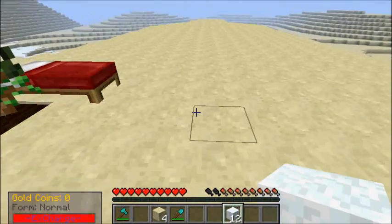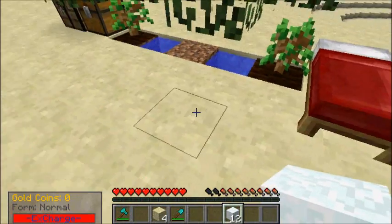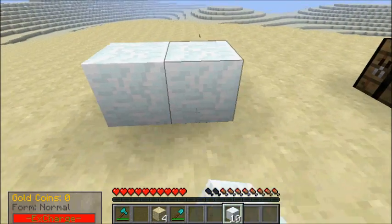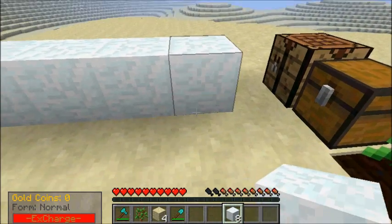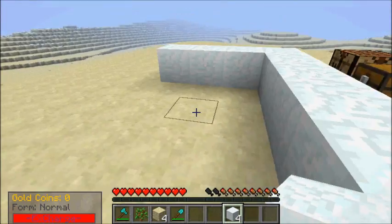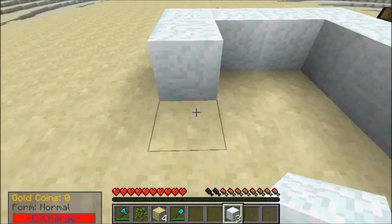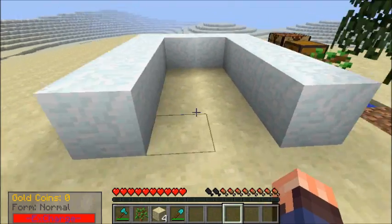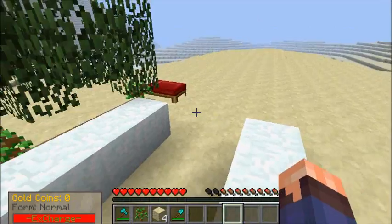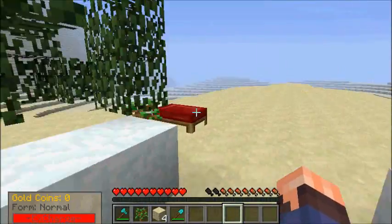So I'm gonna build my hut right now — just a little shack of snow. Four across, one, two, three, four. One, two, three, four. Not much, guys — it's just a little snow shack. I'm gonna need more snow, obviously.